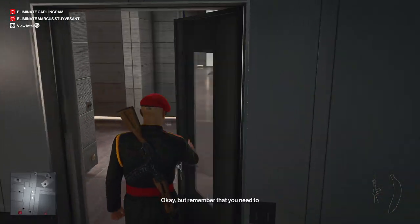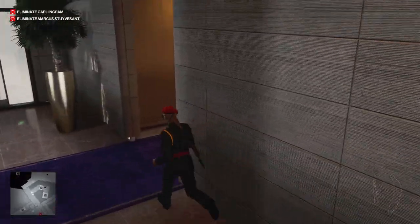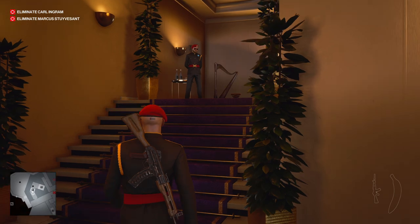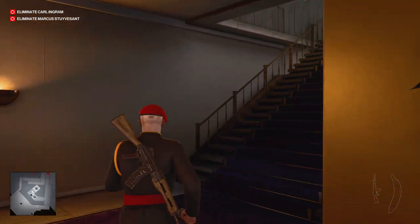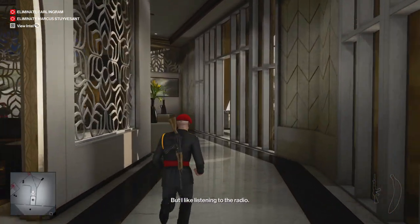It's always good to have two just in case. Walk out and there will be another camera directly in front of you — you can either shoot it or just walk right under it as I did. We are now making our way up into the penthouse area. There's a bunch of things we can do and I'll make sure to talk about all of them.